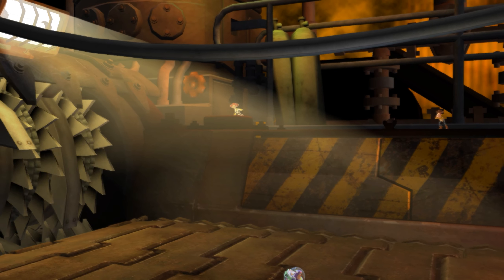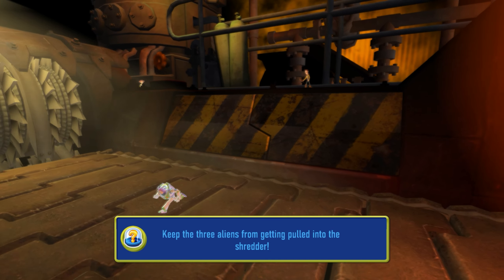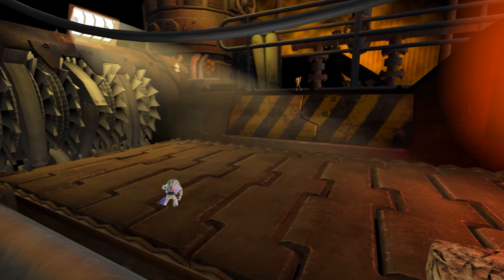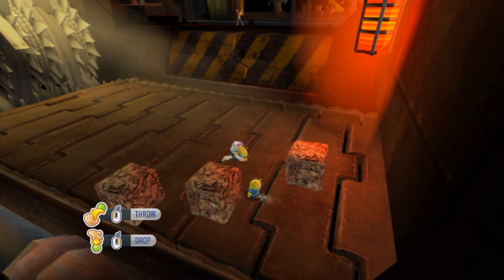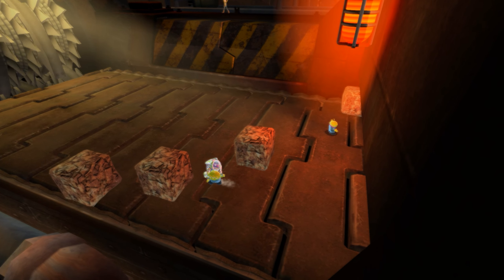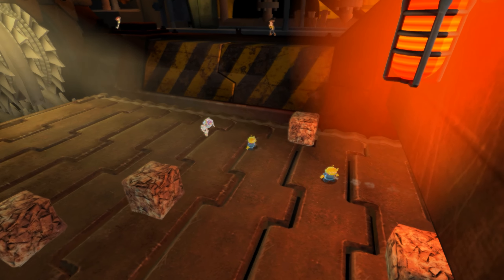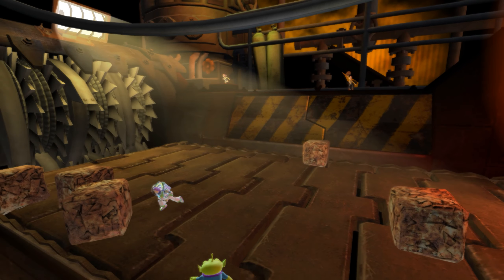Hey guys and welcome back to the game! Today we are playing Toy Story 3 story mode. The mission is called Junkyard — trash, trash! So we should save all these aliens and keep them away from the shredder. There should be three of them. Where are you going? It's going to be hard tasks, I guess.